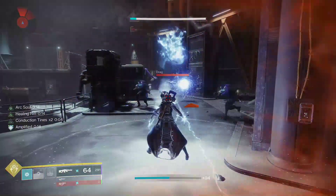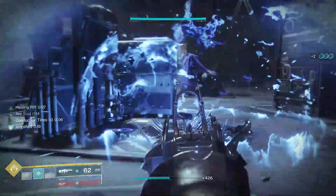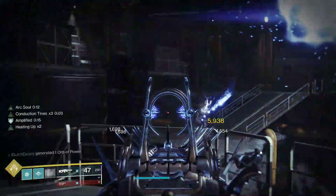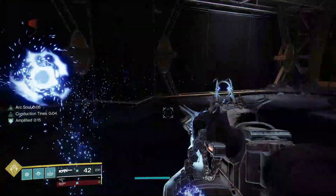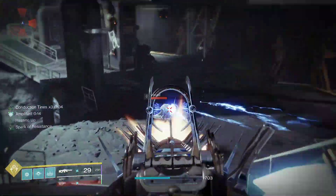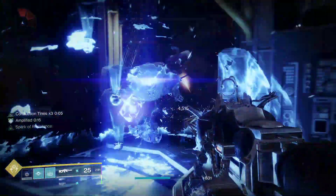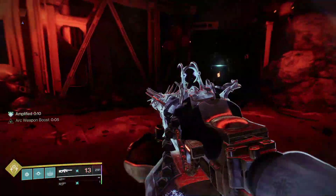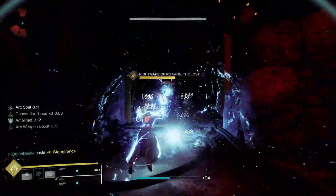Amplify again, place down the rift, throw the grenade — there we go, another ionic trace. We've got some special ammo now. Okay, we're still amplified — put this down, throw the grenade again, absolutely wrecking this mini-boss. There we go, we've got our grenade back again.